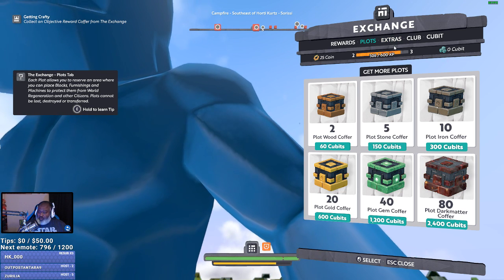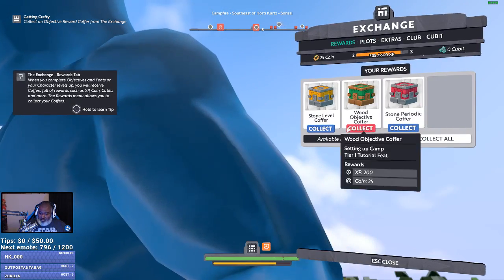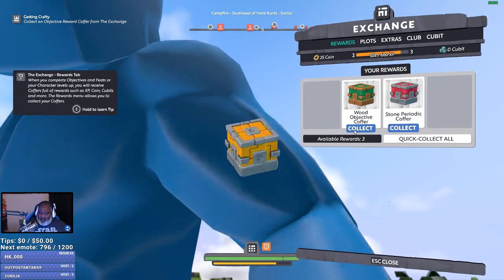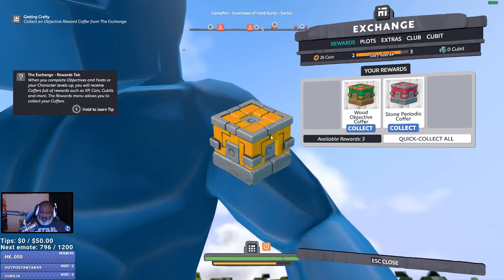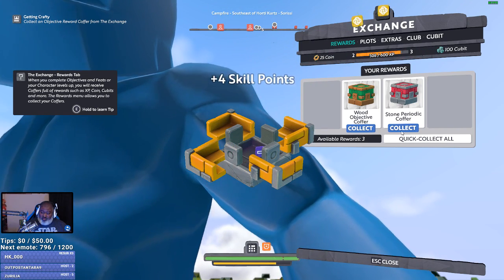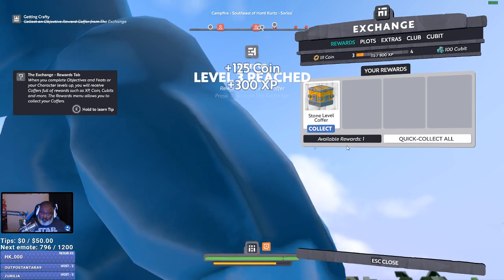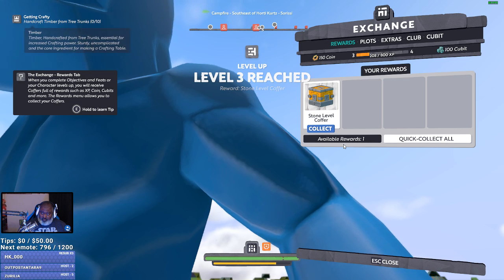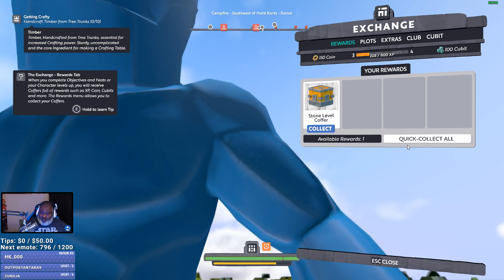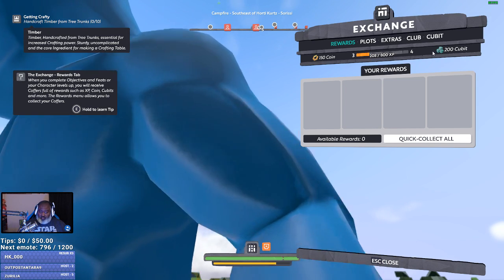So if I get this — how many cubits do I have? Zero cubits. I think I have to claim something, don't I? Yeah, here we go. Collect. Why am I looking at my armpit, chat? Quick, let go. Cleanse points. Now I have 200 cubits.